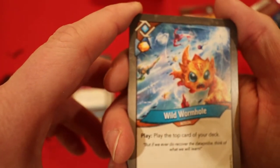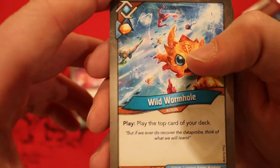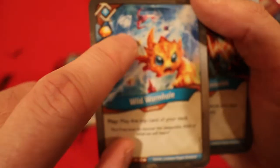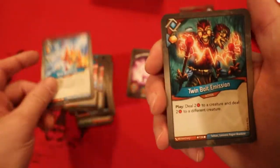Wild Wormhole — you get an Amber whenever you play it, and then you get to play the top card of your deck. First time I've seen that card, and that is a pretty cool looking picture. Look at all these little creatures inside like jumping out, falling through a wormhole obviously.